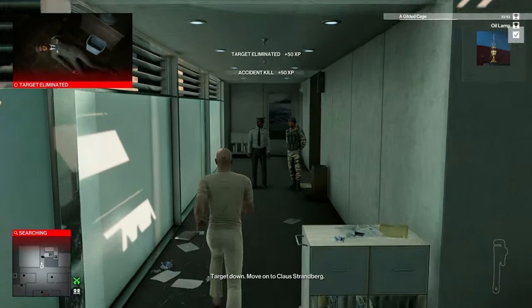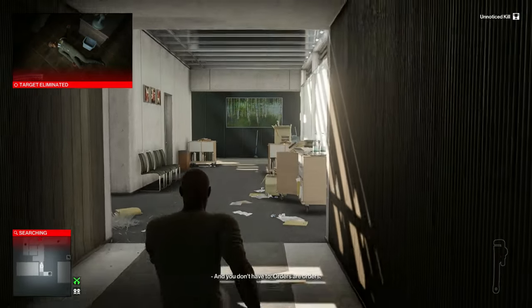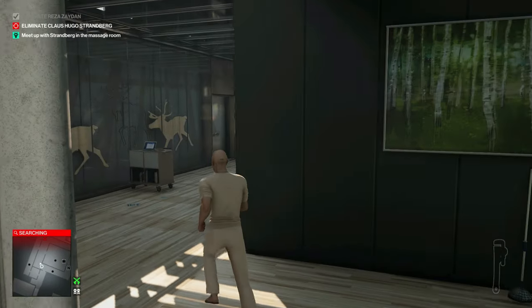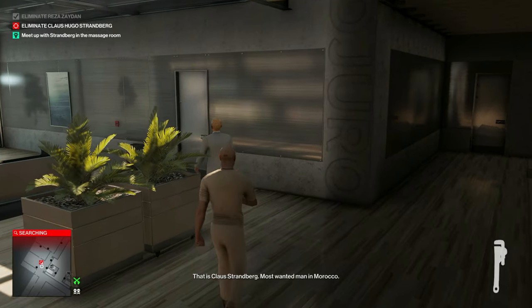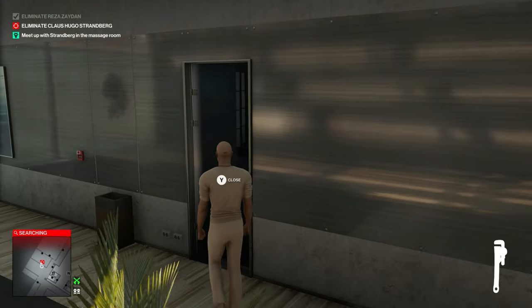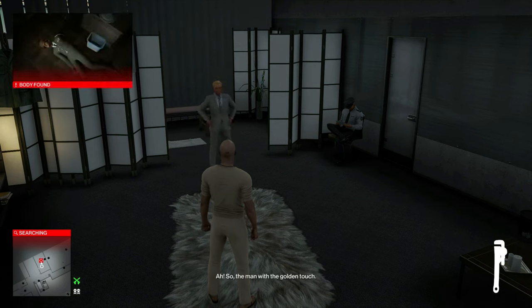Looks like the general just blew up and that will get us the Oil Lamp challenge. Looks like Klaus is just about into the massage room — most wanted man in Morocco. Once we're in here, we'll let him get situated on the table and we'll complete the mission story.